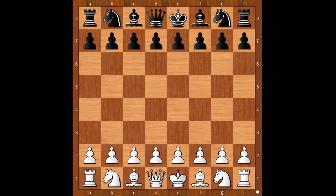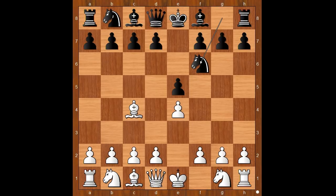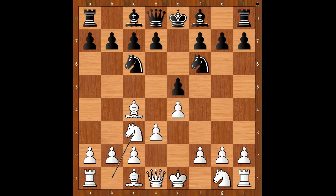Fiona Anthony had white pieces and she started with e4. Seyda Parvin played e5. Bishop to c4 — the bishop's opening, maybe. Knight to f6, attacking the pawn on e4, defending. Knight to c6, and now knight to c3 — Fiona's pet opening, going for the Vienna Game.